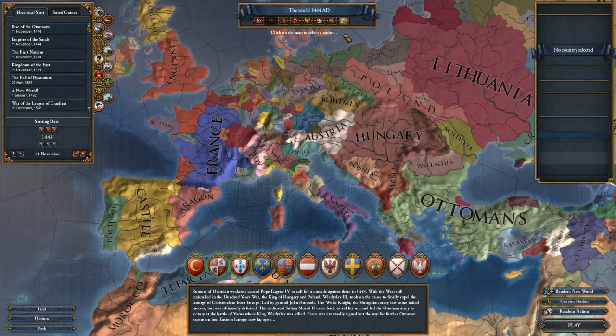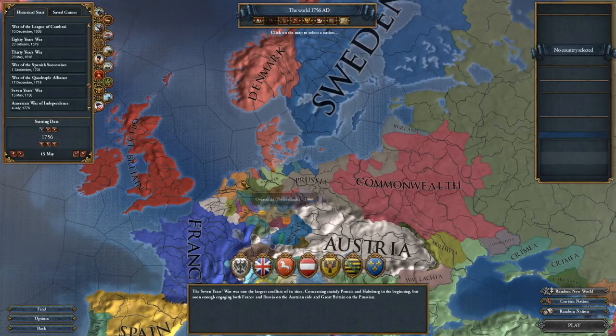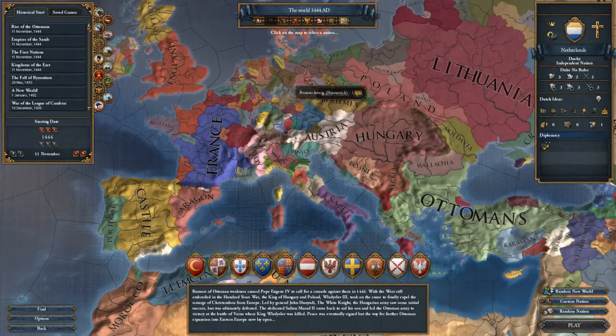Paradox said that 99% of games are actually started in 1444, and it's not surprising because this gives you the most time in the game and also allows you to shape your nation in very profound ways. If you go for later start dates, some of the ideas of your country will already have been picked and developed in some form or fashion, just like they historically did. Like if you choose the Netherlands in 1756, these guys will have a colonial empire in the Far East. But if you start in 1444, you can do almost everything with these countries that you want.